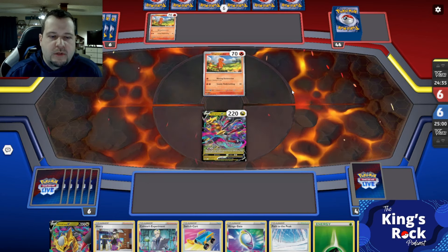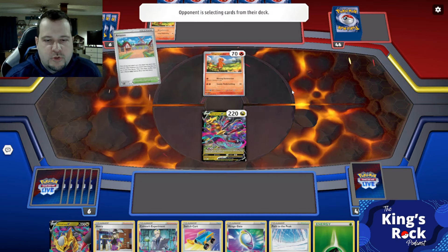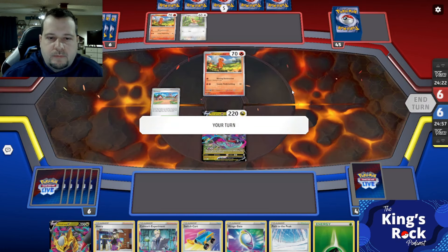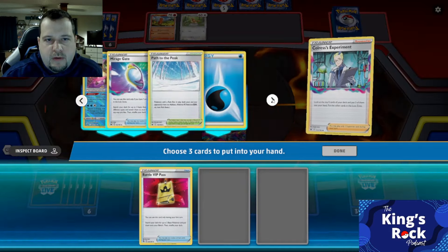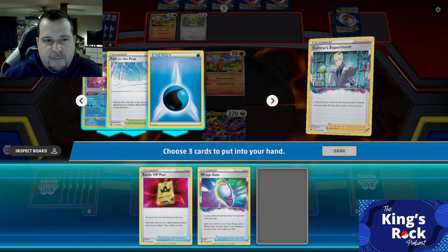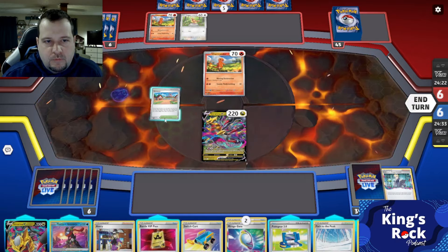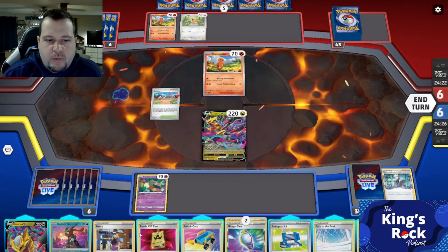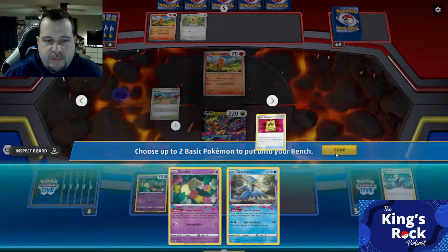So I don't have much going for me here. I am going to Colress — let's see what we can get. Artisan will allow us to get a Comfy out there, which will be very helpful. That can get us three to the Lost Zone. Let's go ahead and Colress. Path to the Peak — Battle VIP Pass. I think I take the Greninja, just to get more cards going. Let's go ahead and Artisan and get a Comfy out there. Do we have a world where we can get the Cram attack off? I think so — we're at two in the zone now. We can switch cart into a Comfy.